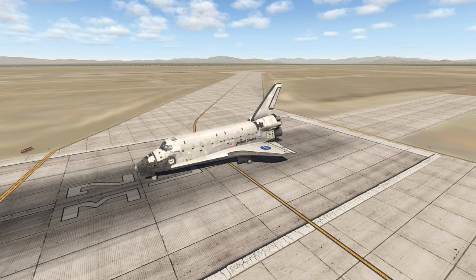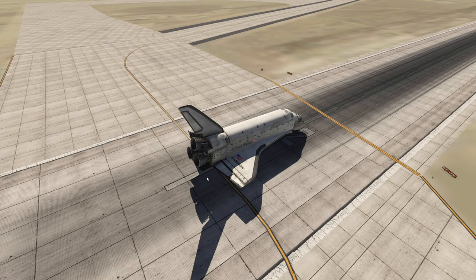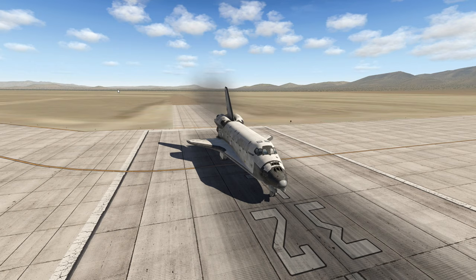The first problem is that we don't have any engine thrust, but I fixed that by tweaking in Plane Maker, so now we have working engines. Let's go ahead and turn on the engines a bit — we have a huge amount of smoke coming out of there.